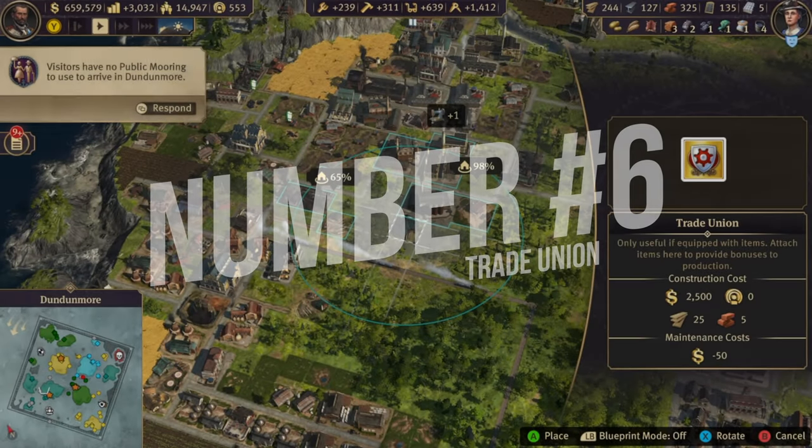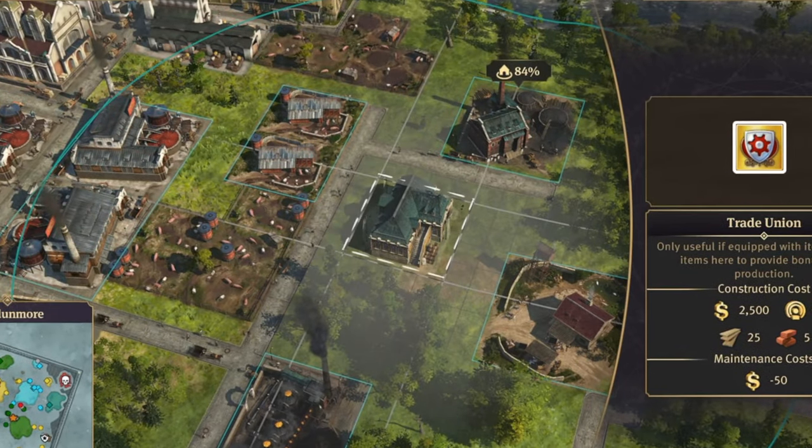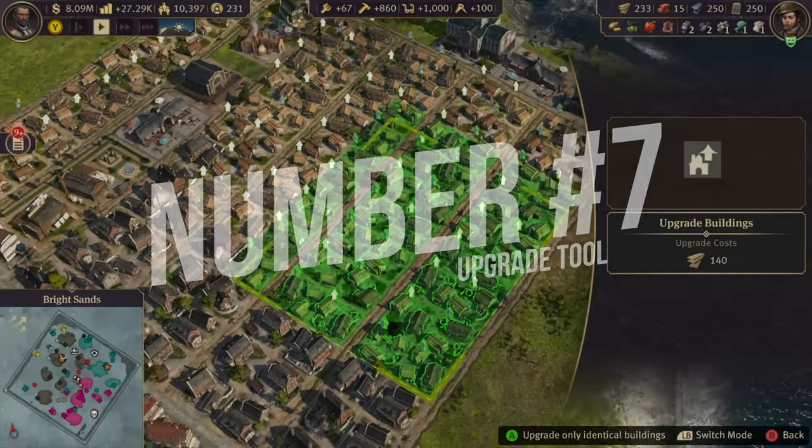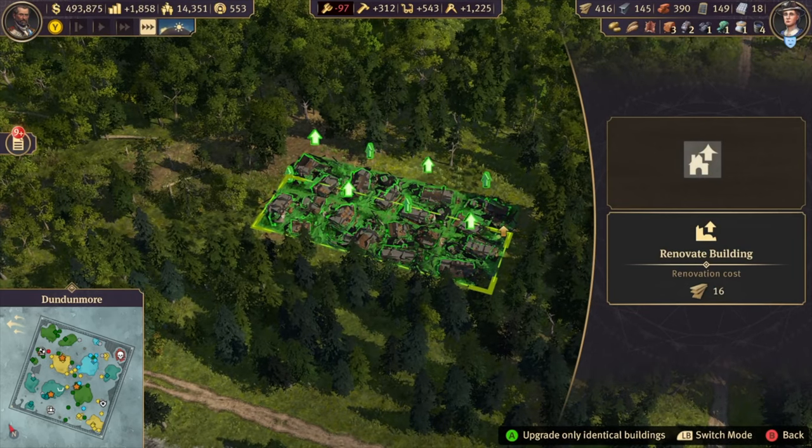Tip 6: If you're figuring out where to place a trade union, all the buildings that light up blue will be in the influence, so you don't have to guess. Tip 7: You can use the upgrade tool to mass upgrade buildings, but also repair en masse if there are a lot of abandoned houses from fire, disease, or lack of resources.